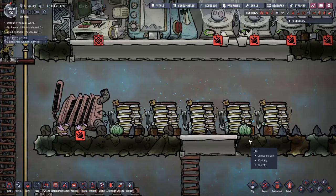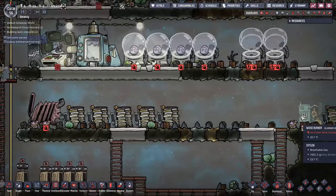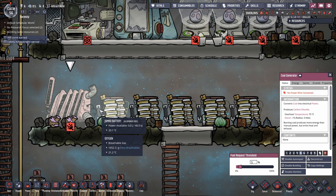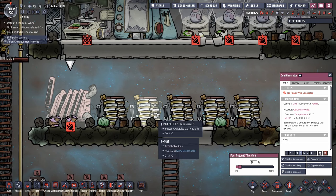Next up is upgrading to a coal generator or a wood burner. Coal generators have a quirk: they start at 50% threshold by default, but you should set it to 5%. That 5% refers to the average battery charge across your entire grid — all batteries connected via a continuous wire from the coal generator.